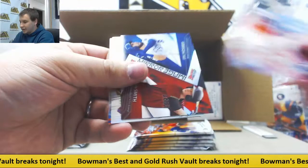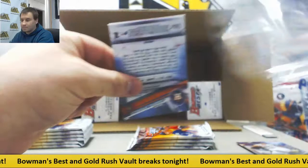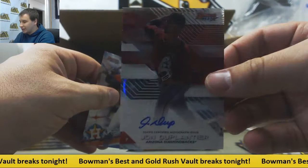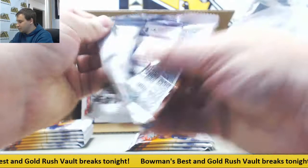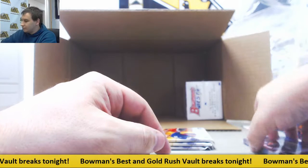Next up, a Gold Best Cuts to 50 for the Phillies — Reese Hoskins. Those are sharp looking cards. First auto is for the D-backs: John Duplantier. Alex Verdugo — Red Sox, purple to 250. Chris Sale.